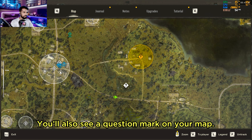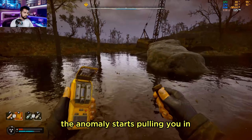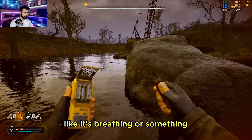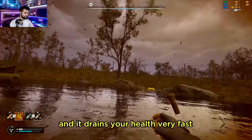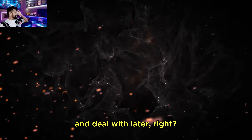You will also see a question mark on your map. Now, as soon as you get close to the pond, the anomaly starts to pull you in like it's breathing or something. It's super hard to escape and drains your health very fast. Feels like something you should just leave and deal with later, right?